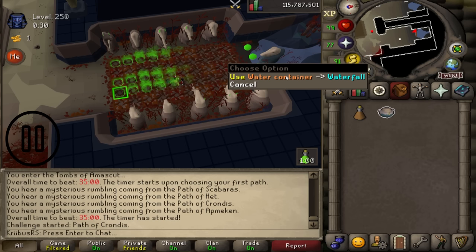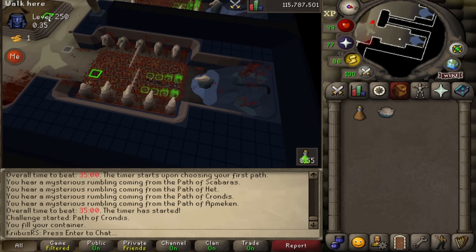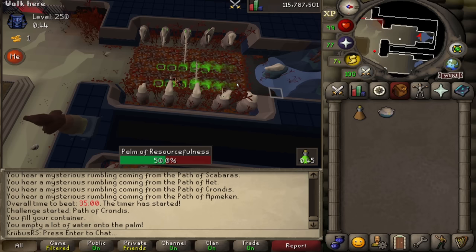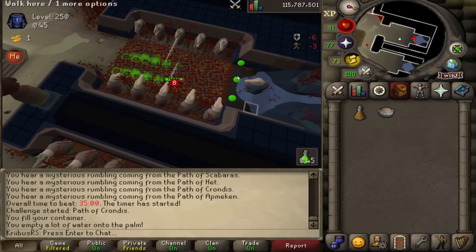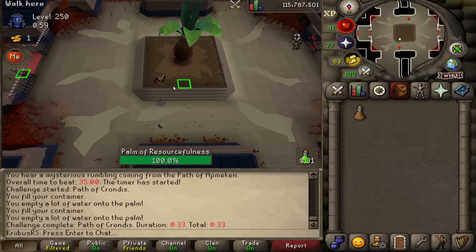Use a straight run to the waterfall. The most important part: you have to use the water container on the waterfall — not just left-click it — as this saves an entire tick. When the animation starts, run straight back to the bomb and repeat. While running to the bomb, use your water container on the ball to save another tick. The Menu Entry Swapper plugin lets you left-click to use the water container. After the animation plays, run straight to the other waterfall and repeat the same process.